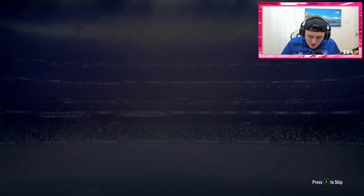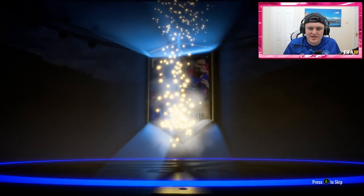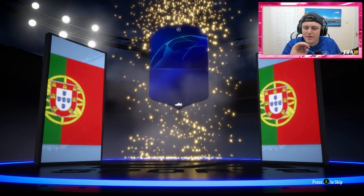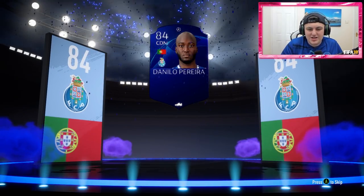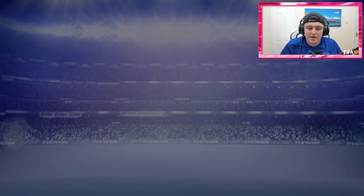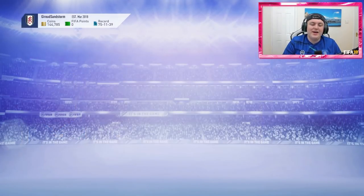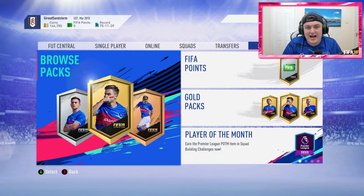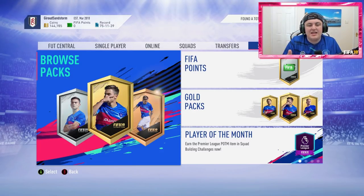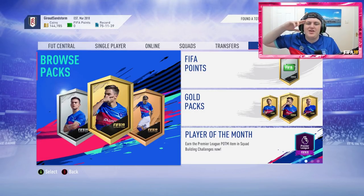Last pack of the video — EA please, walkout? No walkout. Give us something decent. Portuguese CDM: Danilo Pereira. Just not what you want. If you guys enjoyed this video, leave a like down below. I'm sure you'll enjoy it way more than Peanut Boy will when he gets on his account and realizes that out of 25 packs he only got Hummels and Kompany — which sounds okay, but still is awful. Thanks for watching, subscribe if you're new, and I'll see you later.